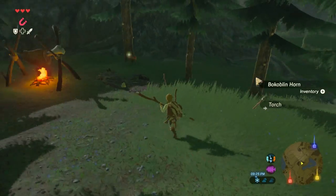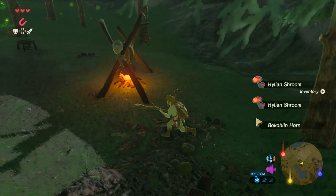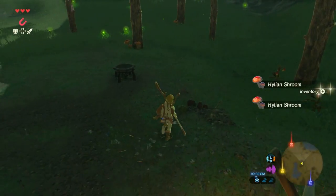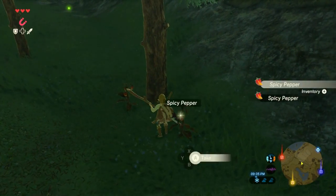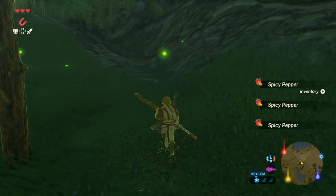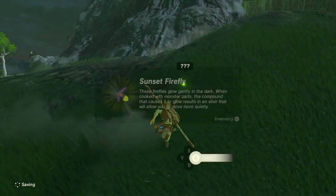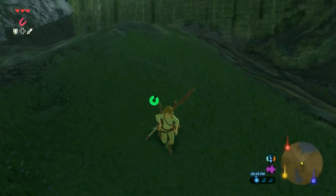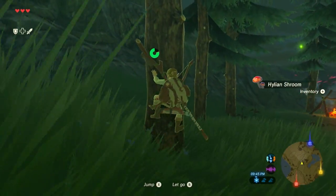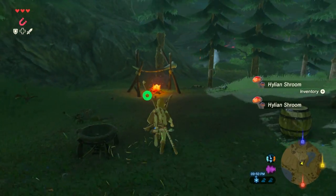Did he run? What happened to his friend? He just dropped. Look at all this awesome stuff we're getting. Spicy peppers — yeah, this is what we need, I believe, for our recipe. I want one of these — Sunset firefly! We can collect bugs. I guess that was a theme in Twilight Princess. I actually have never played that game myself, admittedly, although I do own it on two platforms.